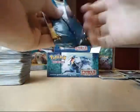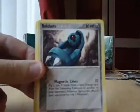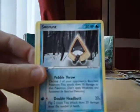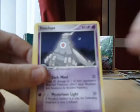Right, I'll try and quickly, quickly. Right, we've got a Skitty, Beldum, Wineheart, Cacnea, Snorunt, Spheal and a Dusclops Rare.